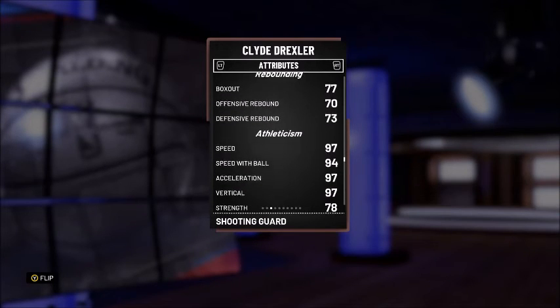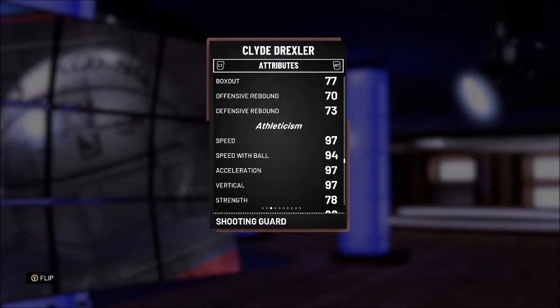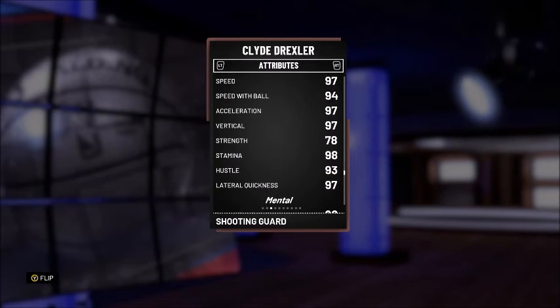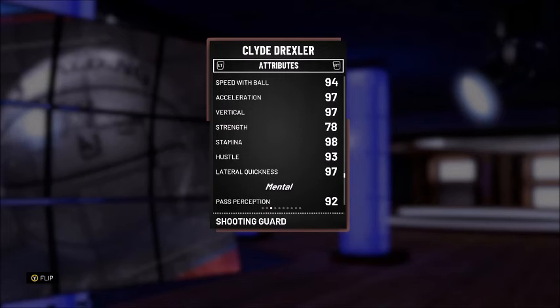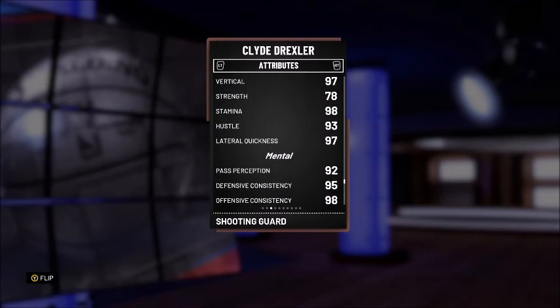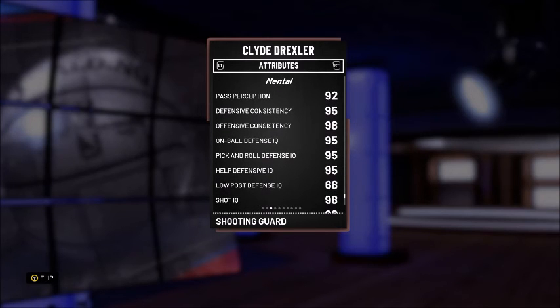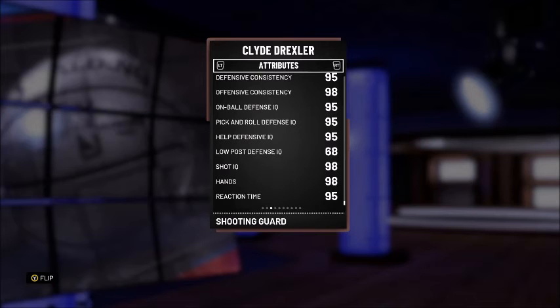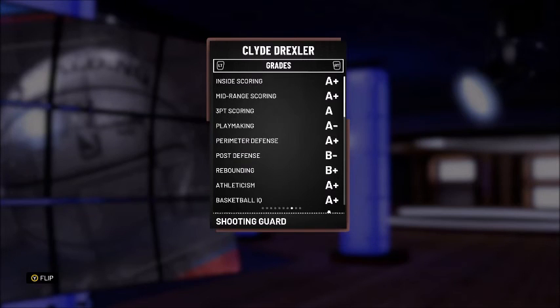Passing: ball control 87, vision 75, IQ 87, accuracy 82. Defense is very high — 80 block, 95 shot contest, 95 steal. Rebounding is decent: box out 77, offensive rebound 70, defensive rebound 73. Athleticism is elite — speed 97, speed with ball 94, acceleration 97, vertical 97. This card is unbelievable. Mental attributes: past perception 92, defensive consistency 95, offensive consistency 98, reaction time 95. I would love to get my hands on this card.